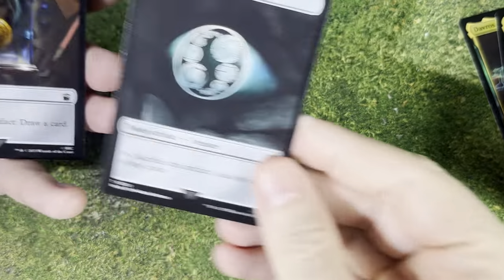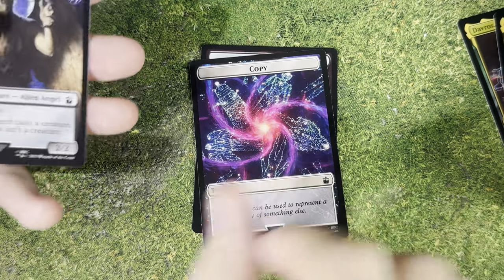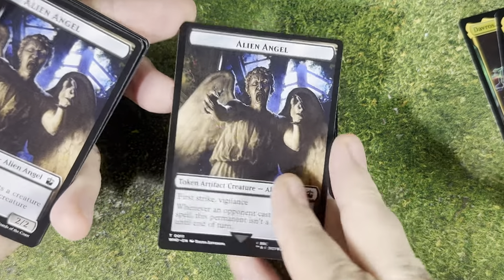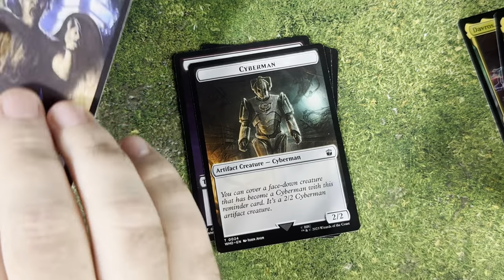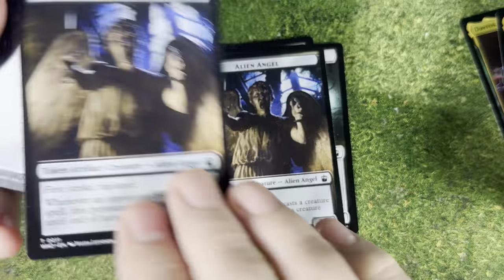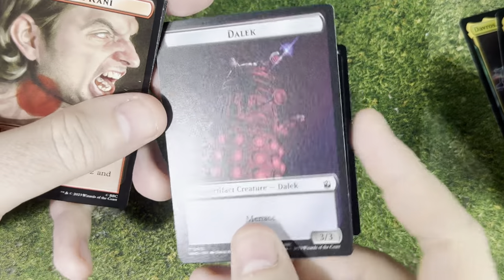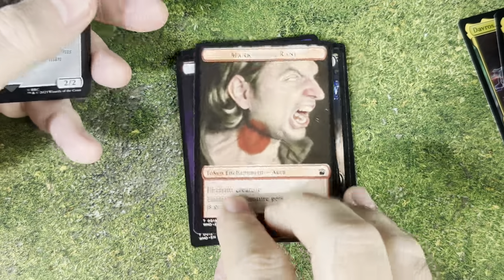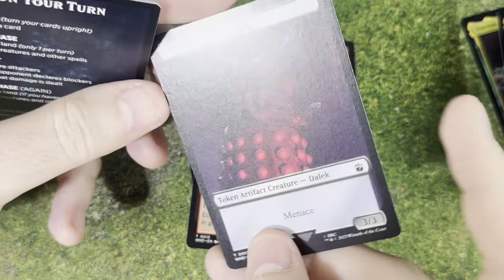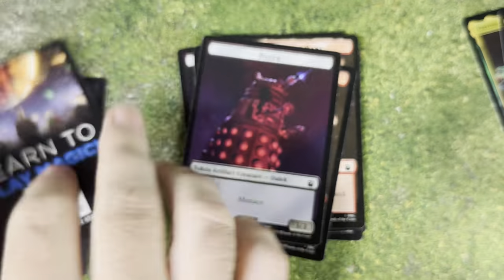So that's everything for the deck. We also have some tokens: a Treasure, a Dalek token, a Clue, a Copy, a Weeping Angel, another Dalek, another Weeping Angel, a Cyberman, Mark of the Rani, an Alien Angel, another Copy and Alien Angel, another Clue, another Dalek, another Dalek and Mark of the Rani, Cybermen, another Mark of the Rani, another Cybermen, another Dalek, and a reference card and info card.